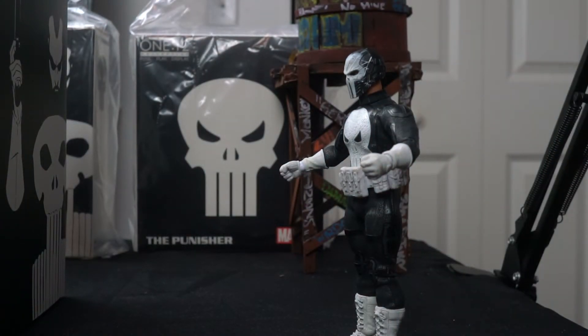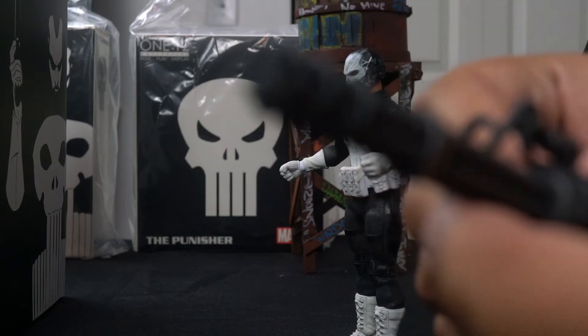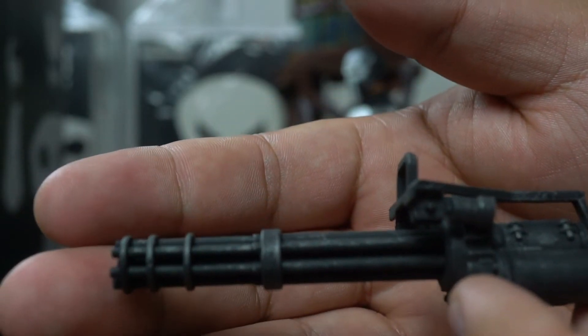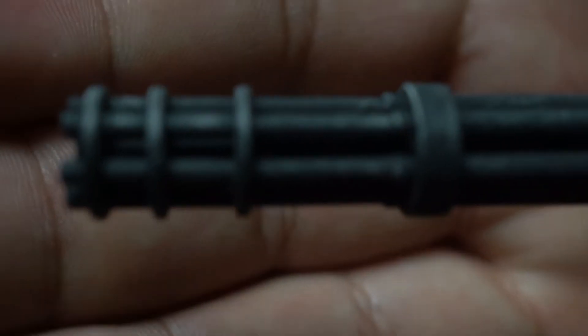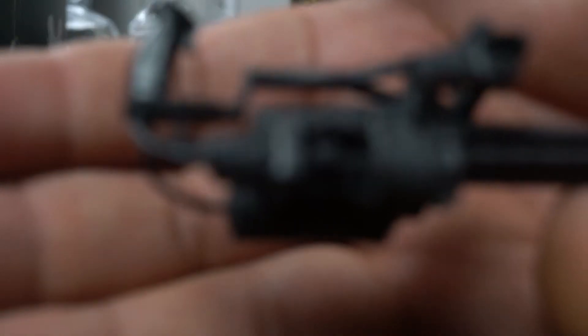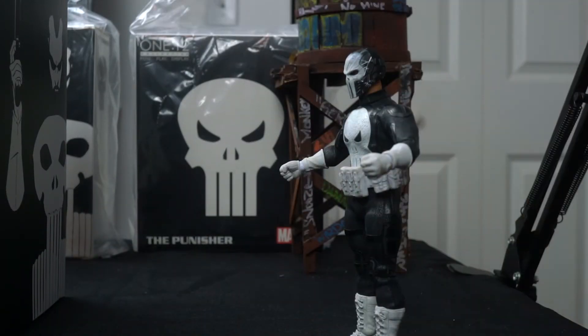Now the mini gun — we've seen this on the Hot Toys Netflix Punisher figure, but this one looks fantastic. The paint apps look really good; the metal is seeping through the black paint there as well. Really nicely detailed. Look how gorgeous that looks — you're going to want the mini gun in your collection. That is great work. All right, so that's the mini gun and rocket launcher — putting those to the side.